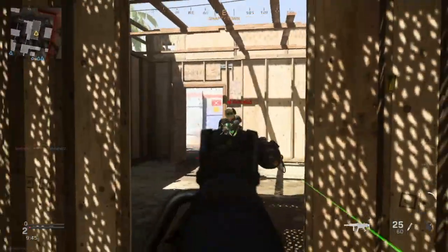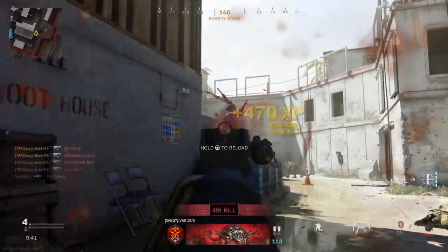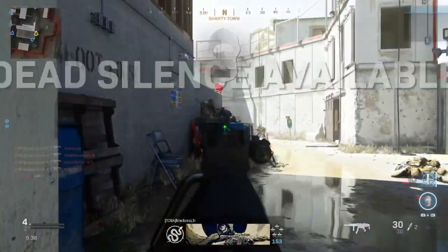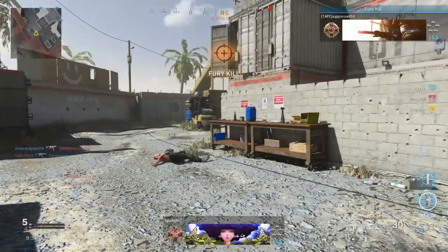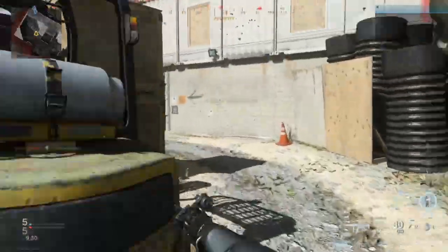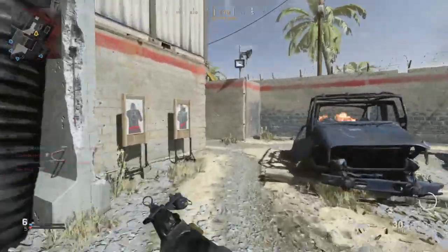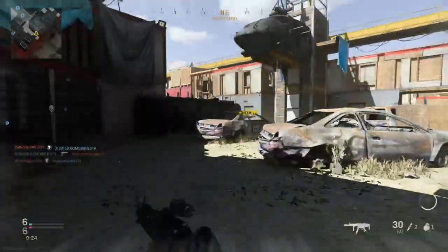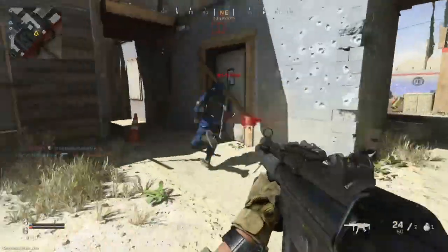Getting into some actual gameplay here, you can see I get a quick quad feed on Shoot House. As far as ammo capacity goes, I would say having a 45-round option is pretty good. You can see right there I did have just enough bullets to kill four people, so if you just duck around cover between kills, it should be pretty good. Another thing I want to point out is how fast I'm moving — I do have dead silence, but I am just kind of jumping around corners, that sort of thing, pretty easily.